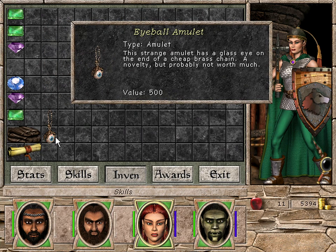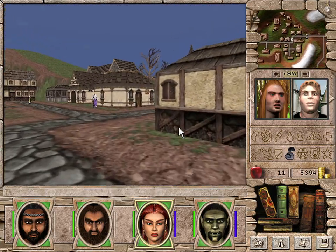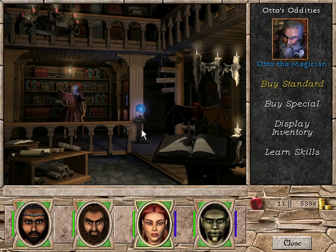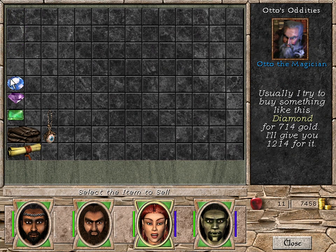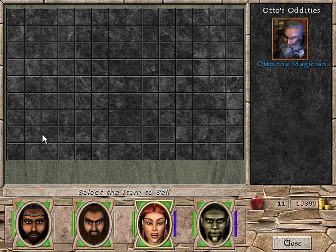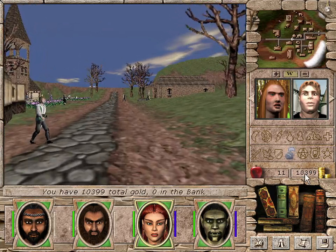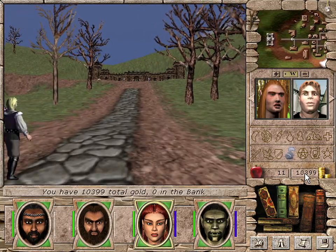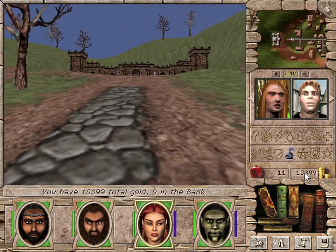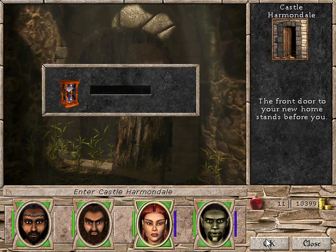Otherwise I need to go to a magic shop. Can I help you with anything? Yes, you can buy all these things for me. Thanks. That's nice. Now we have 10,000 gold.